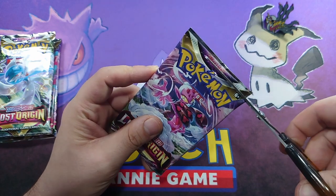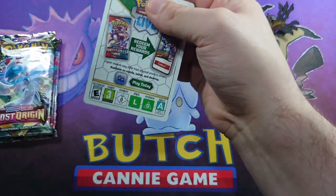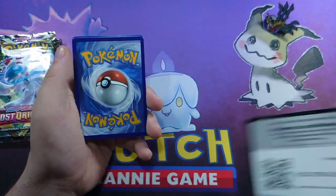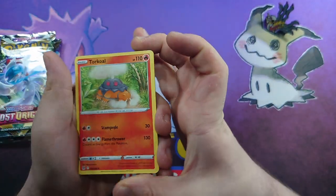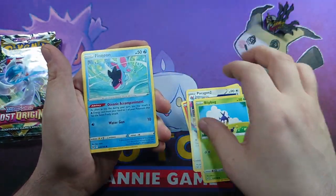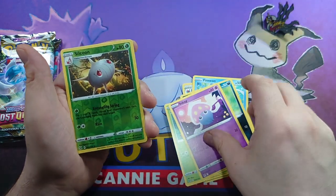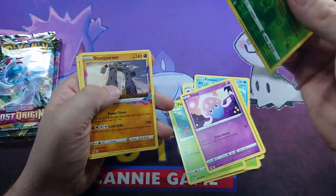Pack number two on our second pile. There's your code card, three to the front: Torchic, Arazu, Porygon 2, Blut Blug, Finneon, Spinarak, Taris, Inkay, Silcoon Reverse, and a Stonjourner.